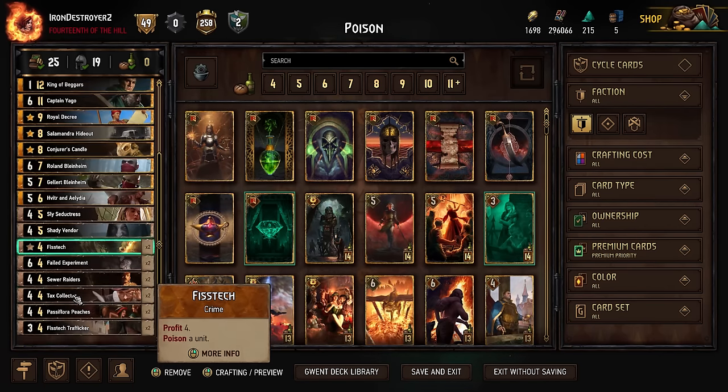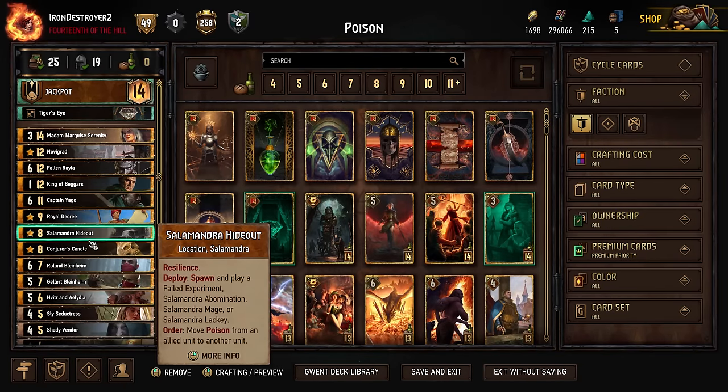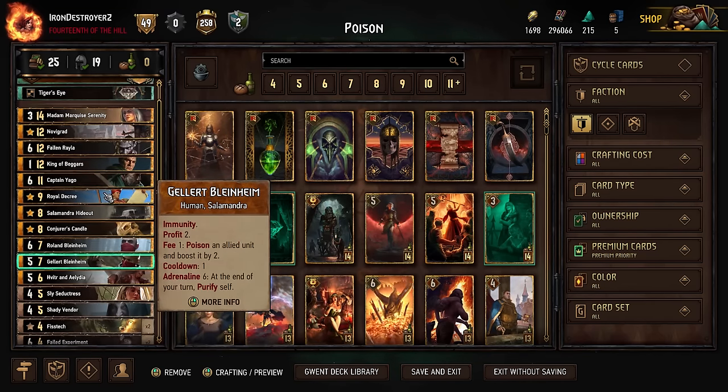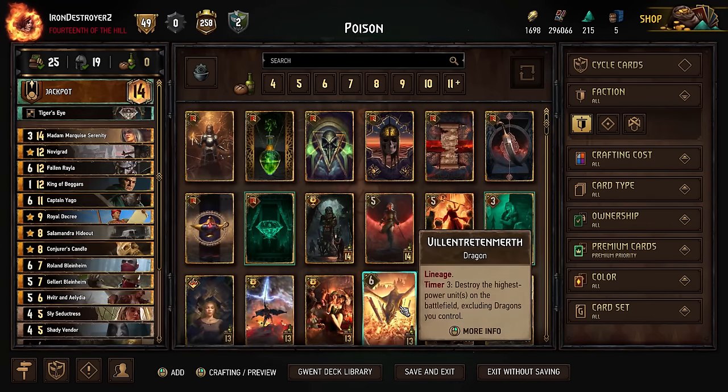The deck has a decent amount of poisons. Normally I think people run a Heat Wave in these jackpot decks, but we're using poisons instead for tall removal — that's our big difference here. Hopefully we don't run into Ogroids, although I haven't seen an Ogroid player in a long time. But yeah, this deck should be pretty fun — I always like playing Fallen Rayla, let's see if we can make it work.